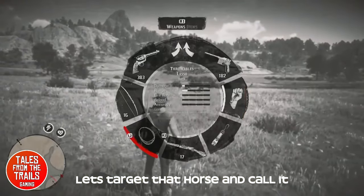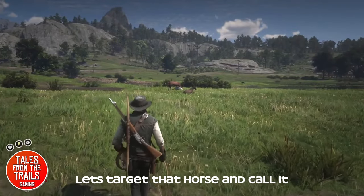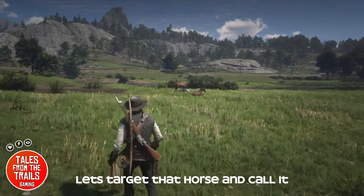As soon as you're close enough you can whistle the horse you want after you've targeted it. The horse has gone to lie down, which is kind of cute — it's not that bothered.